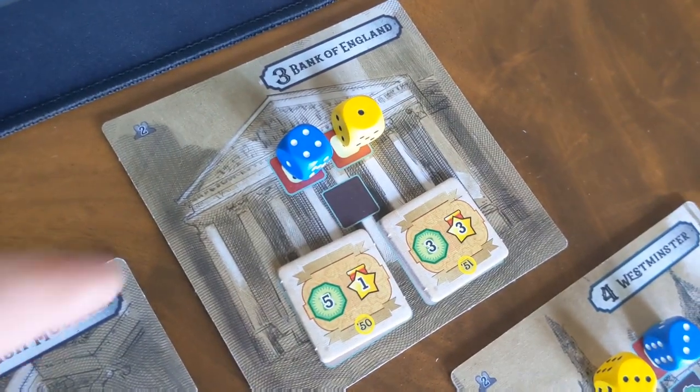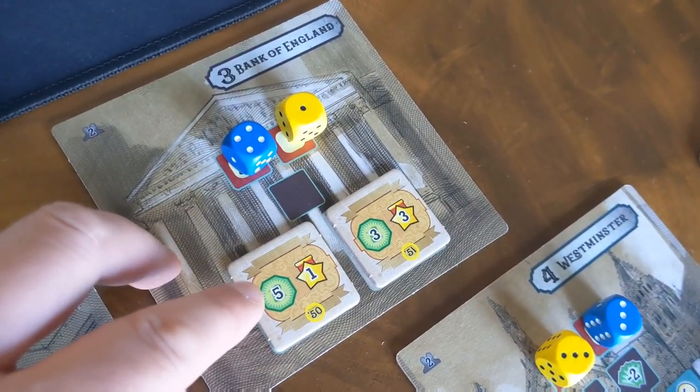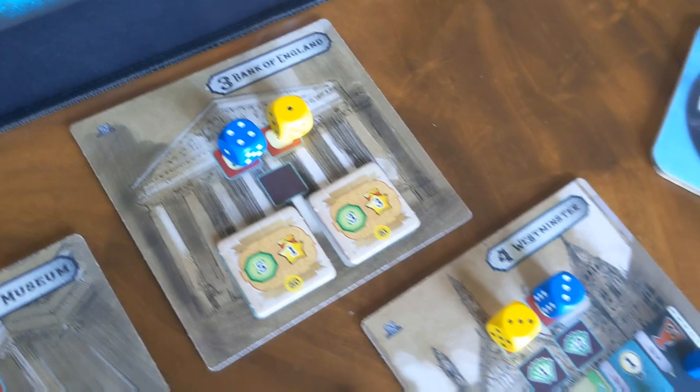You've got the Bank of England, where you get these different share tiles, and they are going to help you go up the income track and even get you victory points — so this is quite an important and sought-after part of the game.